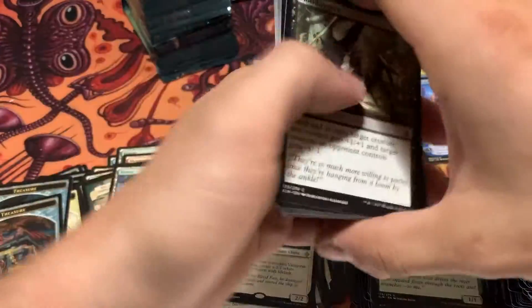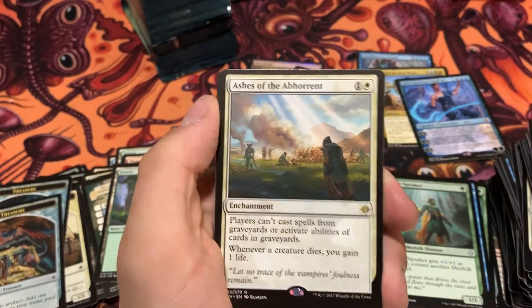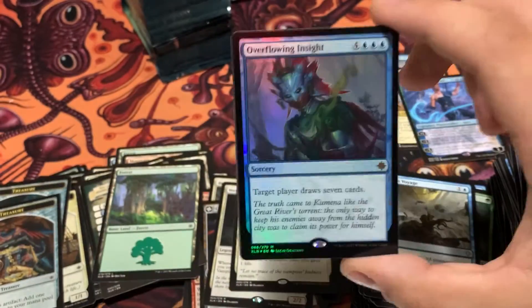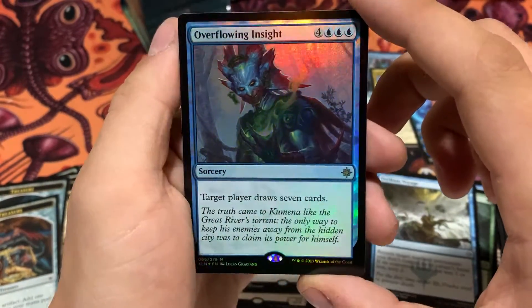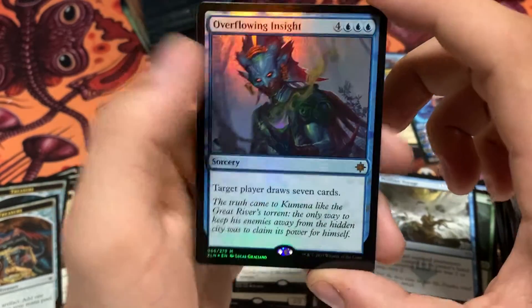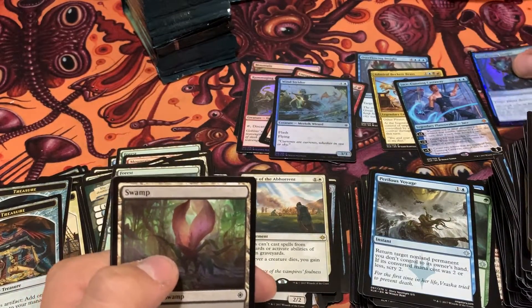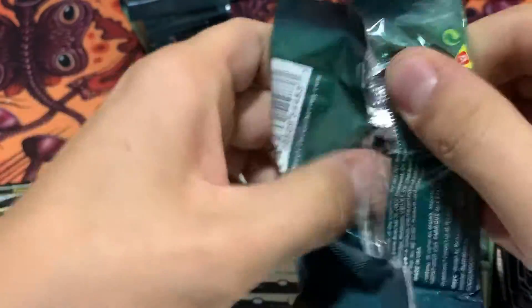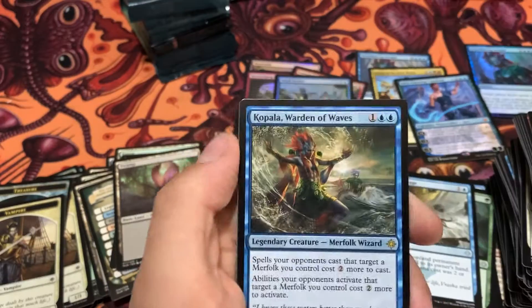I can see why, before this set rotated out when Core 2020 was printed and they had that Sorin, there were a lot of Vampire decks going around. Ashes of the Abhorrent. Oh wow — and a foil Mythic! We've gotten such good luck with the foil Mythics lately. If only it could have been a foil Sun's Avatar or something, but that is insane. If you haven't seen the Modern Horizons box opening we just had not too long ago, it's an absolutely insane opening. I'll go ahead and link that and some other videos up in the upper right corner of your screen.